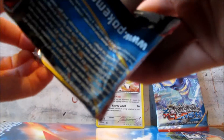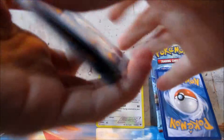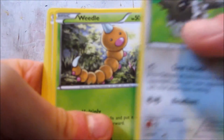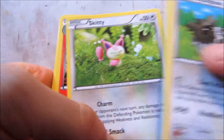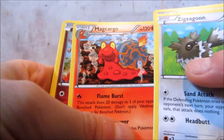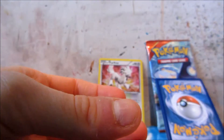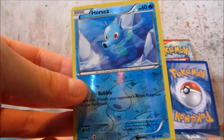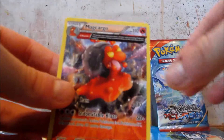Okay, on to Aggron. Alright, so Zigzagoon, Weedle, Bunnelby, Trico, Skitty, Magcargo, Mr. Mime, and Rough Seas. Reverse Holo Horsea. And the rare is Magcargo Ancient Trait.